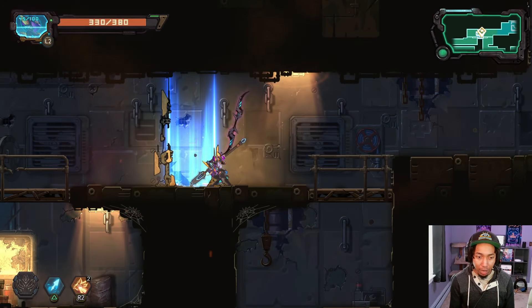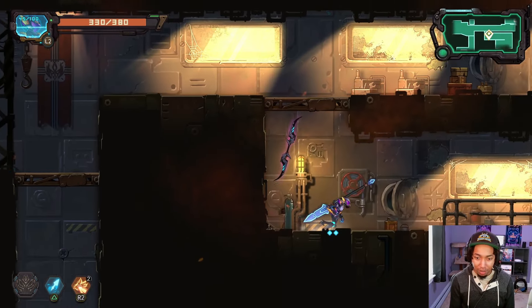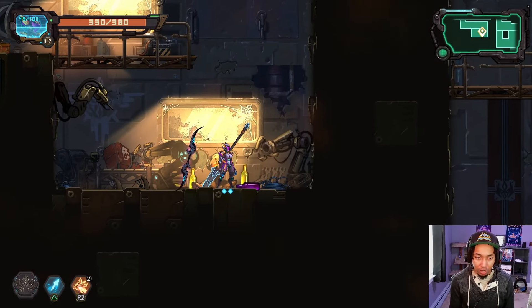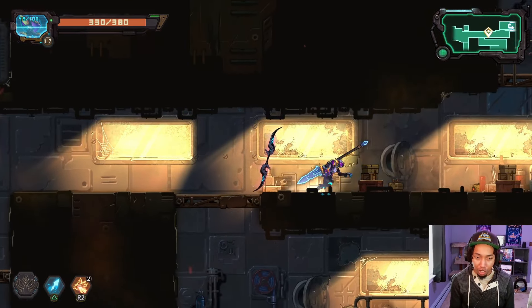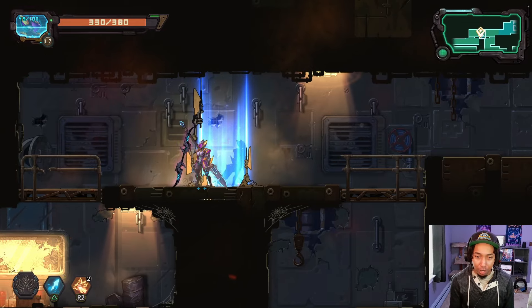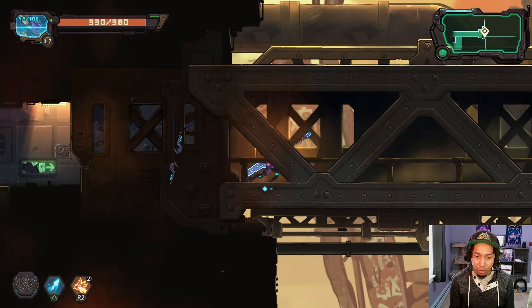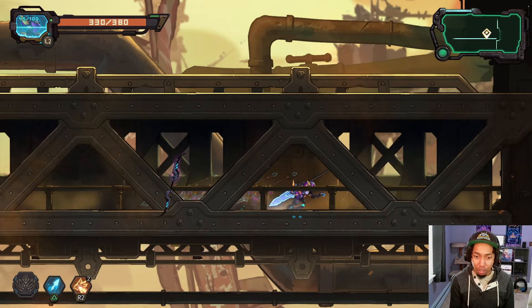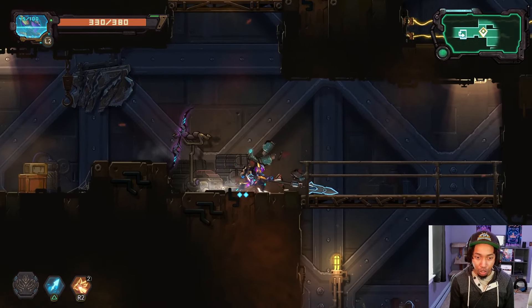If you notice at the bottom of my character, I have two little nodules — that's my dash charges. That being said, you can have more than just two. The game also has omni-directional dashing, so you can dash up, down, left, right, diagonal. All that stuff matters because you will need to do these air dashes in real combat — they're not just there for show.